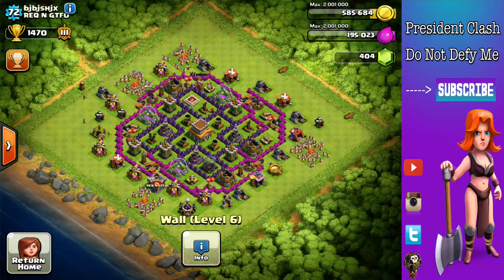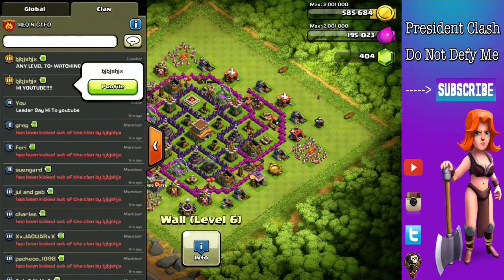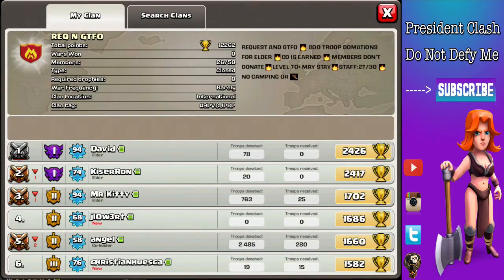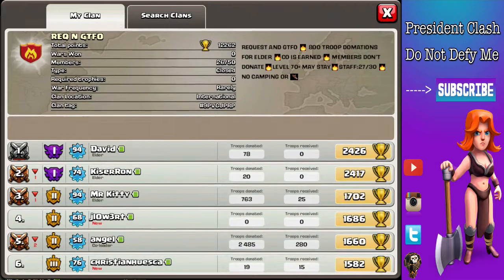Alright, so as you can see, this is my leader's base, level 72. My leader also commented 'Hi YouTube, and any level 70 plus watching, join our clan.' Let me just show you our clan real fast. It's a Request and Donate clan — as you can see I have over a thousand donates, so that's the reason I like it, so I can gain XP. Very good if you have watched my XP video.